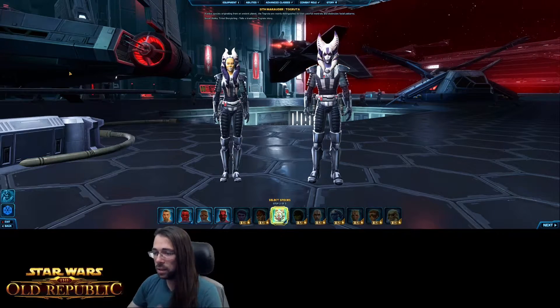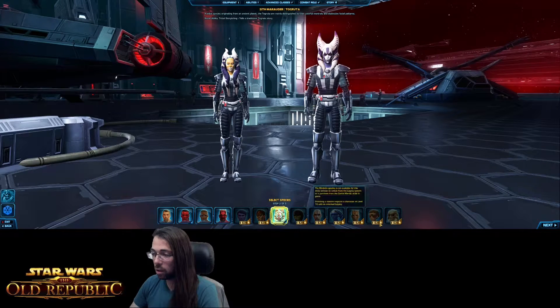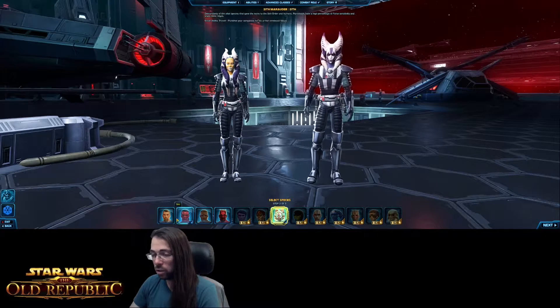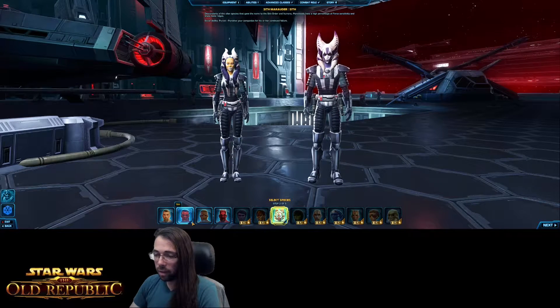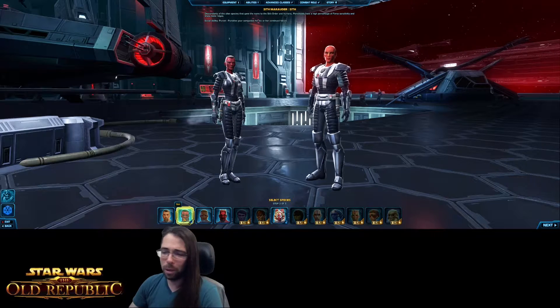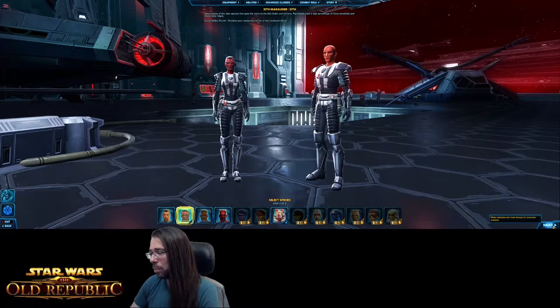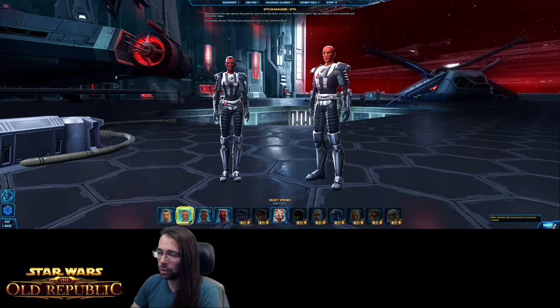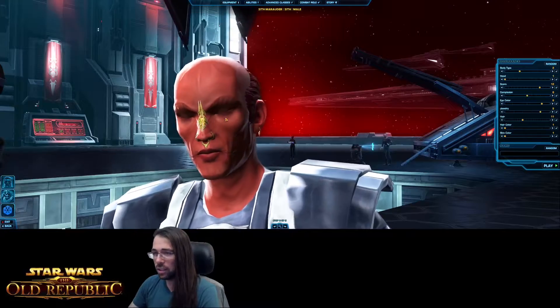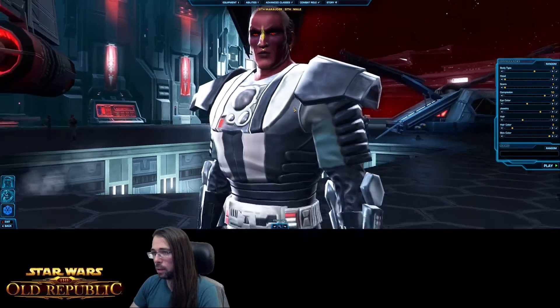Let's hit next and this opens up picking your race. You can see the majority of them aren't unlocked — most require real money for cartel unlocks or you can potentially buy them in-game. Some have an unlocked symbol because I've unlocked them through other means. We're going to go with Pureblood Sith. Now you select your gender — there is a different voice actor depending on gender, and you can hear a preview.